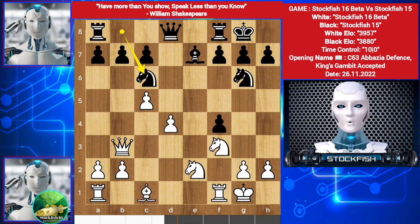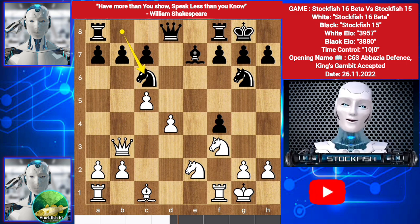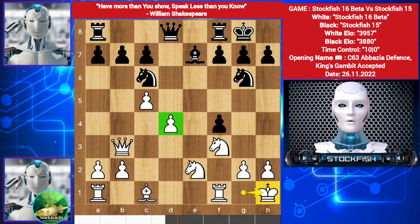Can you take the pawn? If takes, then Queen d7, Bishop here, targeting this key pawn, Rook here, getting access to the b-file, and the position is not good for white. What should you do now? Stockfish 16 beta played King h1, escaping from this weak diagonal.